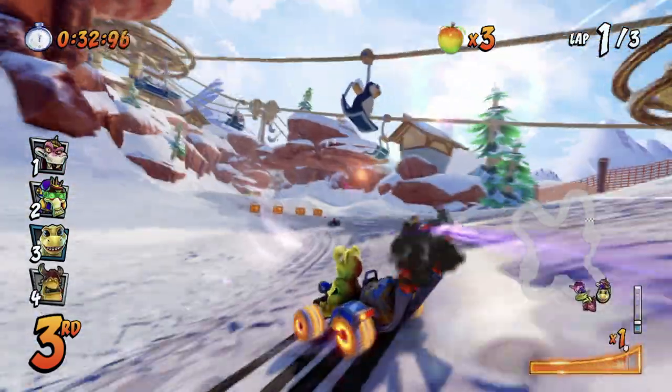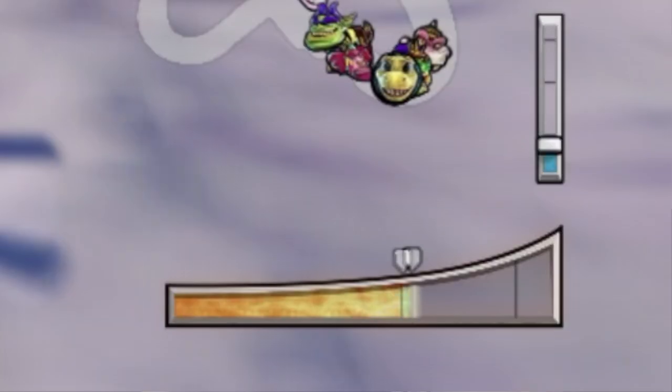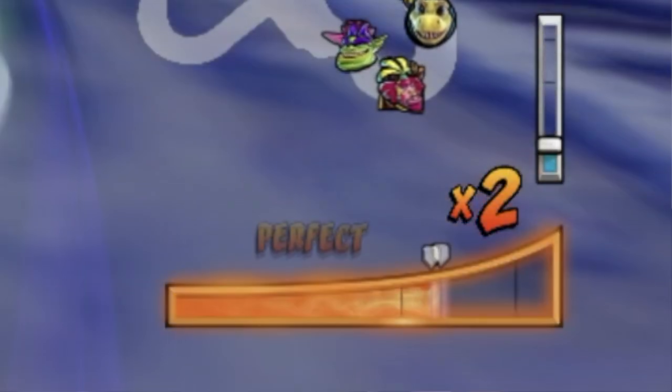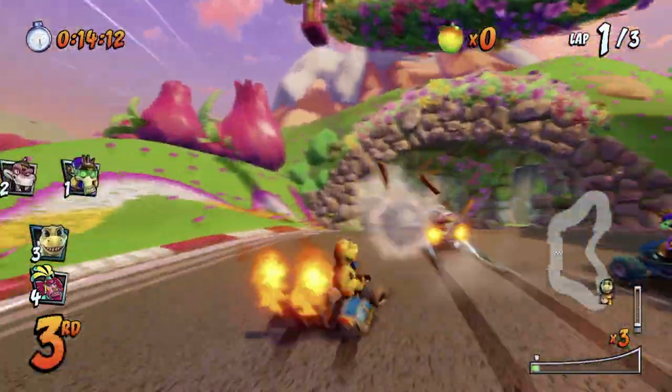You can do three of these per drift — don't hit it too early and don't hit it too late. Your exhaust smoke will also turn black to let you know when you can boost. There's also a boost meter at the bottom of the screen; you can see it fill up and hit that boost button when it reaches its peak. But I'd rather keep my eyes on the road and just go off those glowy tires.